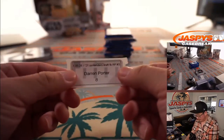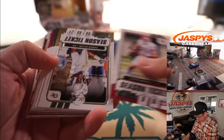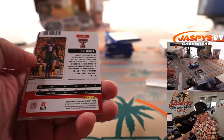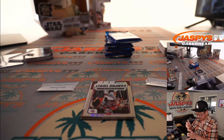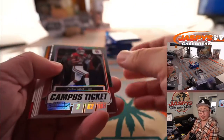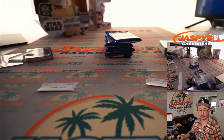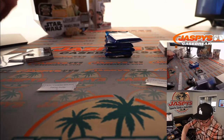Darren, another one for you — pack eight. We have Texas Tech number nine, T.J. Vasher, college ticket autograph going your way. T.J. Vasher looks like he went undrafted, but now I think he's with the Cowboys according to Wikipedia — kind of a big dude, 6'6", 215 pounds, signed as an undrafted free agent. Darren, we'll see you for one more pack in just a little bit.